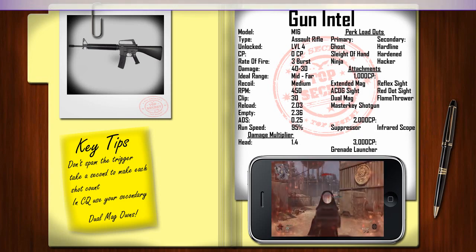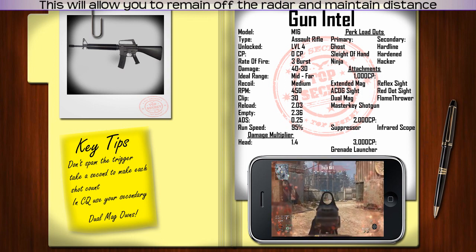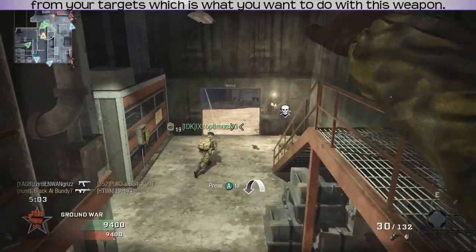Let's move on to those perk setups. Ghost, Sleight of Hand, and Ninja. This will allow you to remain off the radar and maintain distance from your targets, which is what you want to do with this weapon.